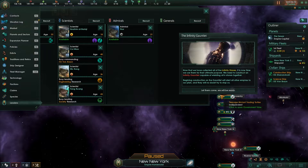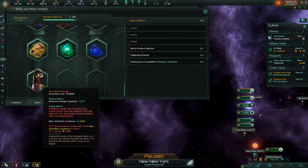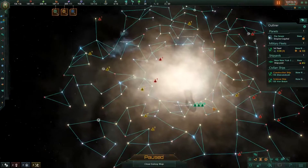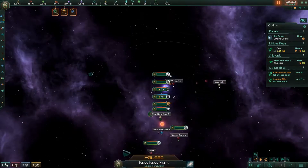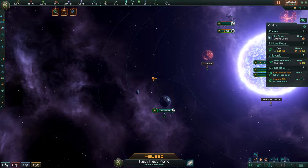Once you have all six stones you'll get an event to give you the infinity gauntlet. The gauntlet costs 20,000 alloys and, although you effectively have it, you have to build it first. Once you begin construction, the rest of the AIs on the map will form a federation against you to destroy the gauntlet. If they can take your capital while the war is ongoing, the gauntlet is destroyed and everything is over.